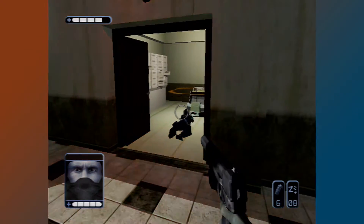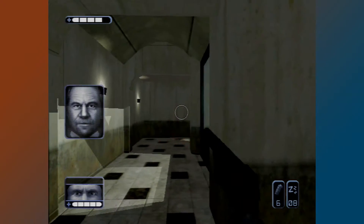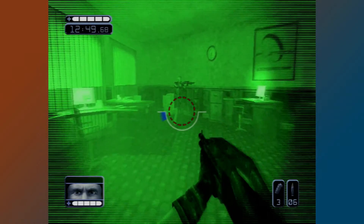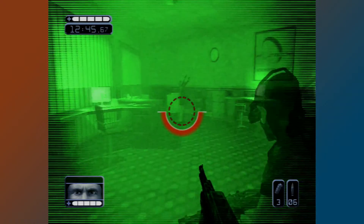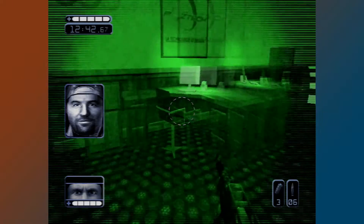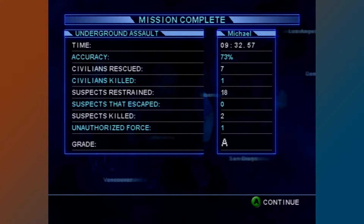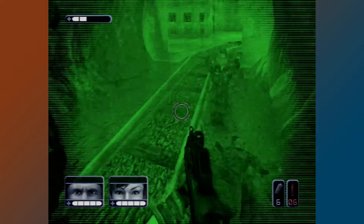The missions contain a variety of objectives — many just require getting from point A to B, but others include rescuing hostages and defusing bombs. Some objectives are timed, so you need to be quick. If you or a teammate dies, you'll fail the mission and can use a continue to restart from the latest checkpoint, or restart the mission entirely. You're scored at the end of each mission based on time, accuracy, civilians killed and rescued, suspects restrained and escaped, suspects killed, and unauthorized force. Unauthorized force means you shot or killed a civilian or even a suspect before trying to get them to comply.